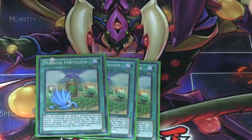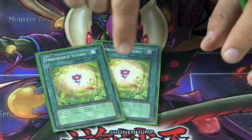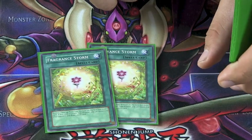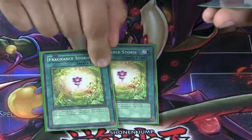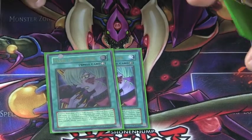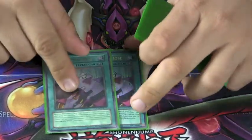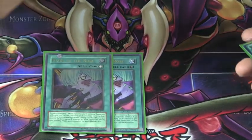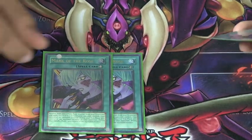I run triple Miracle Fertilizer because it's a fantastic card — it's a plant deck, so you probably want to run three anyway. I run two Fragrant Storms. This is a relatively new addition to the deck for me. I didn't think I'd like it, but with the addition of Dandelion and so many other options to use with it, I've not disliked it since I put it in. I also run two Mark of the Roses — it's fantastic, especially nowadays with links. You can steal your opponent's monster, use them as link material or as a Synchro. It's just so many fun options, and it's not something most people see coming.